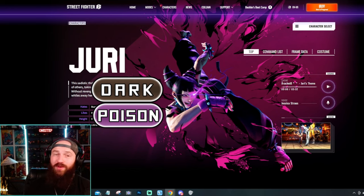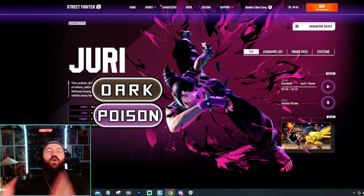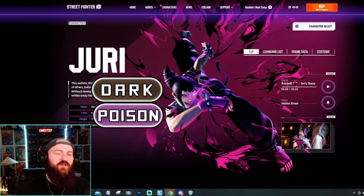Juri's going to be a dual type dark poison. How does that just not fit perfectly with her aesthetic? She's dark, she's poisonous. Dark poison for Juri, for sure.